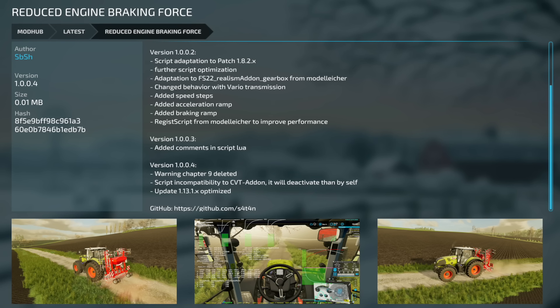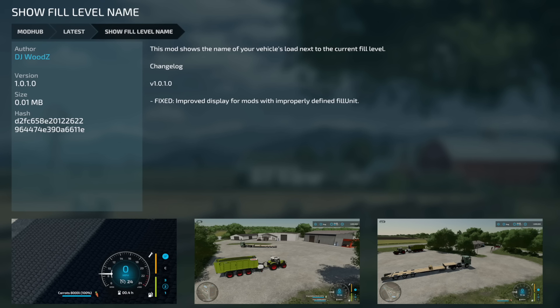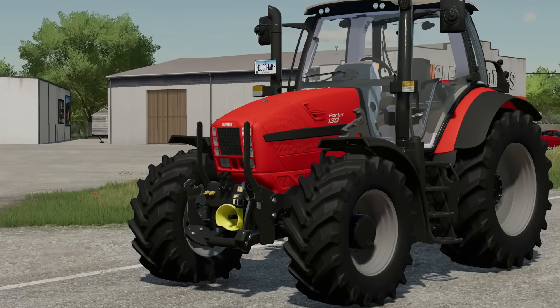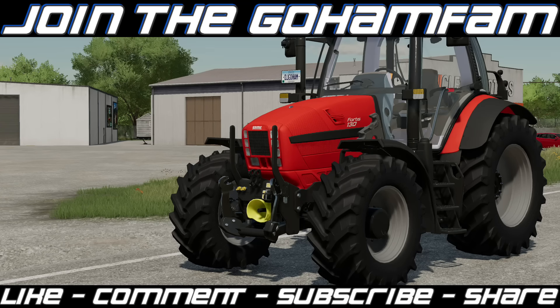Rounding out today's mods — two PC and Mac updates. The Reduced Engine Braking Force is now version 1.0.0.4, warning that a Chapter 9 deleted script incompatibility with the CVT add-on will cause it to deactivate itself. Update 1.1.3 brings 1.x optimization. The Show Fill Level Name version 1.0.1 fixes improved display for mods with improperly defined fill units. That's it for this one — hope you enjoyed it. We got a new UK map, Straw Harvest, a new tractor, new tools, and a Case IH AFS update. Let us know your favorite mod in the comments!